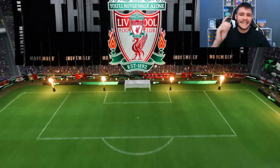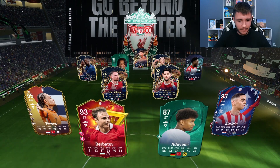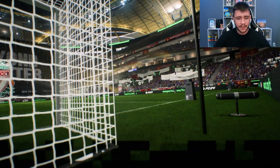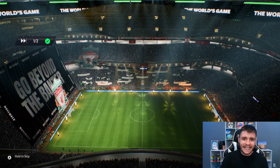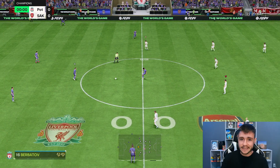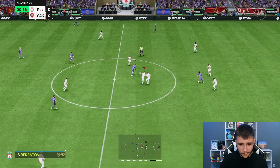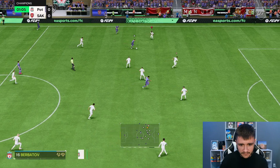Here we are jumping into game number one using the new Arda Guler card — I'm actually really excited to test him out. We're coming up against Berbatov, Xavi Simons, Adeyemi, Almiron, Szoboszlai, and Leif Halvorsen — it's an okay team. The plan is to use him as a right-sided center forward in the 4-3-2-1 formation. There's a lot of versatility; you can use him as a center attacking mid or center mid, but in today's video I'm going with right-sided center forward. Technically he should be very good and with the Hunter chem style, very clinical as well.